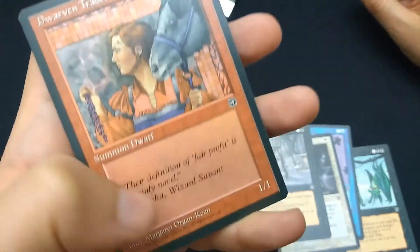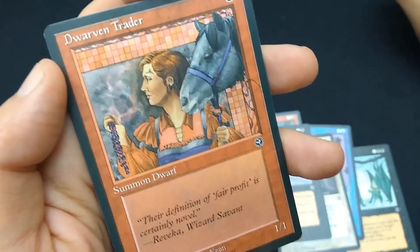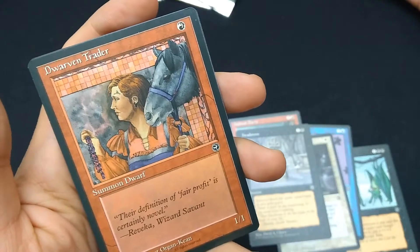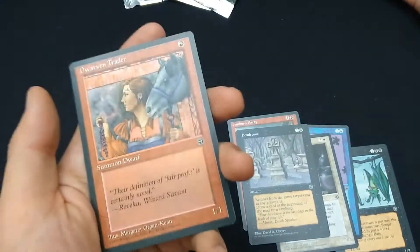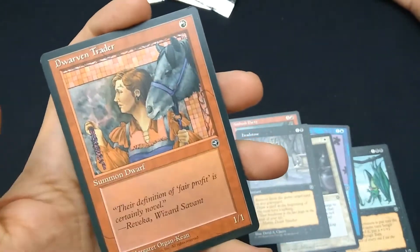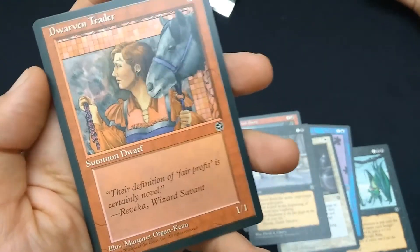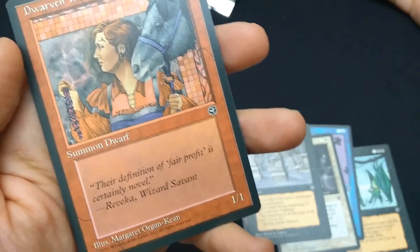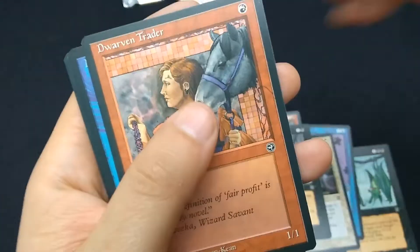Dwarven Traitor — I recognize this art by Margaret Organ-Keen, she always had a cool little pattern in her art. Summon Dwarf, 1/1. For one red mana, no extra abilities. Plain vanilla 1/1. Maybe if you're drafting, but these early sets were not really made for drafting. You might as well get Goblin Digging Team — that at least can destroy a wall when it sacrifices itself. Art by Rebecca, Wizard Savant. Common.